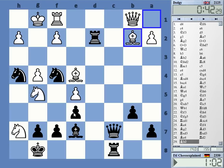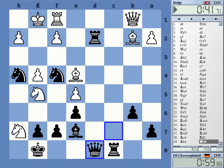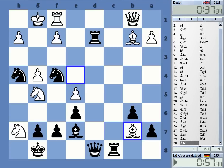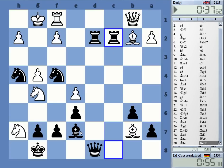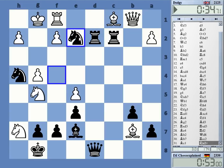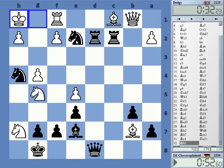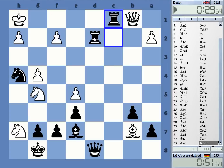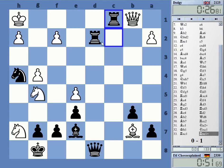So now maybe queen d8. Queen d8 is not bad, I think — just attacking g5 twice. I have plenty of rooks. Check. This is also not bad. Check. Check.